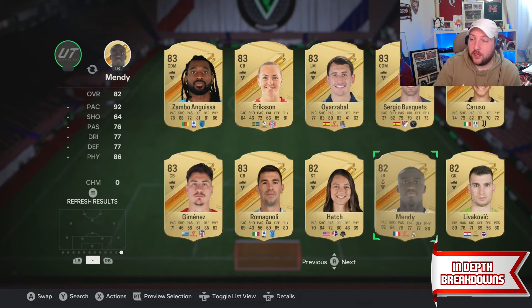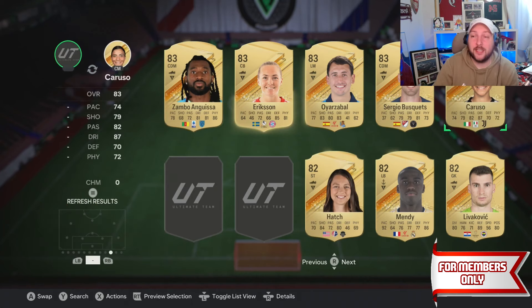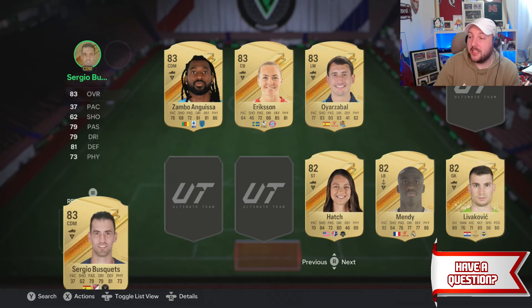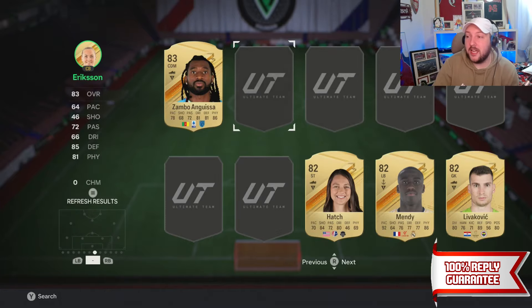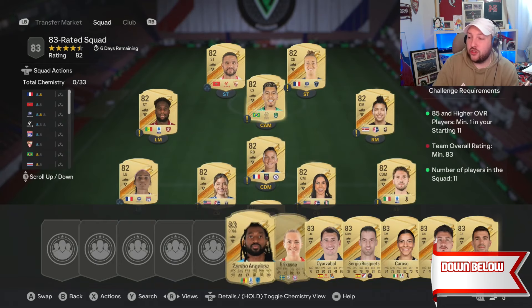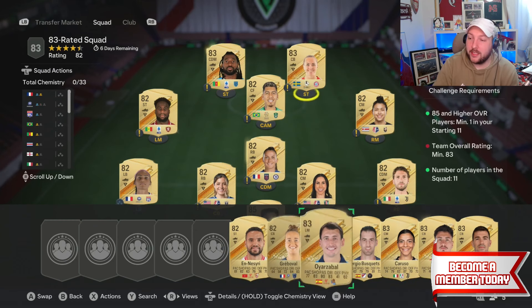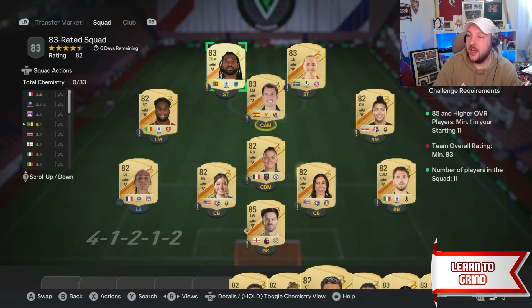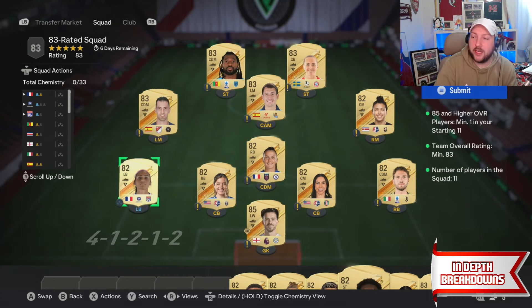Now immediately this is not going to be enough to complete the SBC, but what I'm going to show you will work for every SBC that's out. For argument's sake, if it's a 90 rated SBC, you can actually put in 9 90s and then 2 89s and that will get it complete. So right now we're 82 rated, let's see how many 83s we need — it should be 4 or 5. Four 83s will get it done and the rest can be 82s alongside the 85.